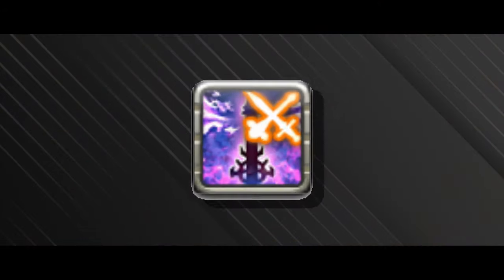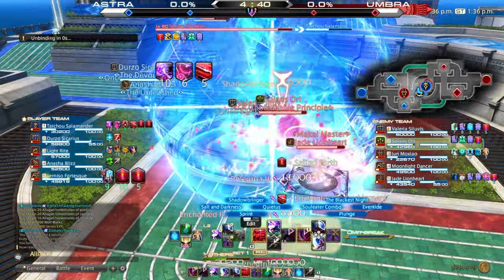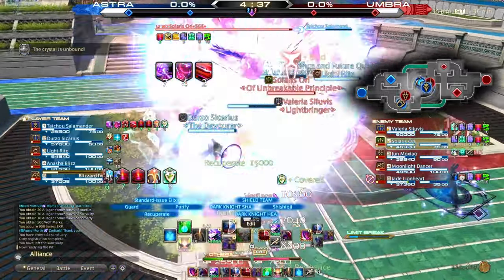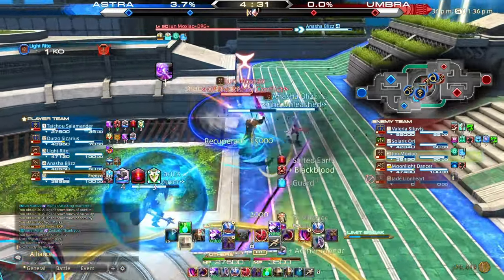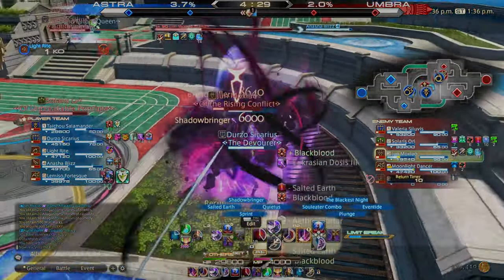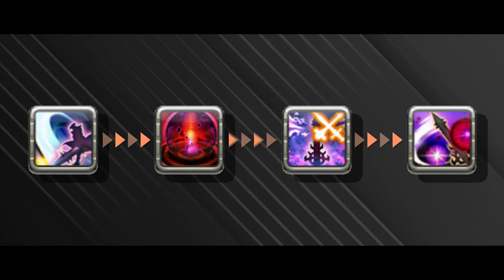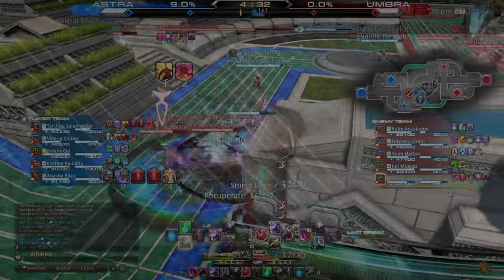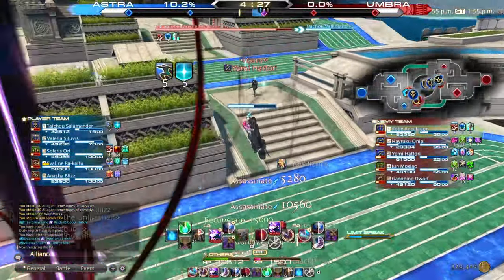The Dark Knight has their Limit Break, Eventide. Upon activation, it makes you immortal by draining your HP to 1. Your health pool before activation matters if you're going for a damage play, with damage ranging anywhere from 6000 up to 24000 — the higher your HP before activation, the higher the output. The combo I like to use is to choose your main target, dive in with Plunge, Salted Earth straight into your Eventide Limit Break. You can even throw in Purify before you dive to avoid being crowd controlled. Follow Eventide up with Quietus — if you landed Salted Earth on the entire enemy team, this will grant you full health, and you can freely do the Shadowbringer and Bloodspiller combo.